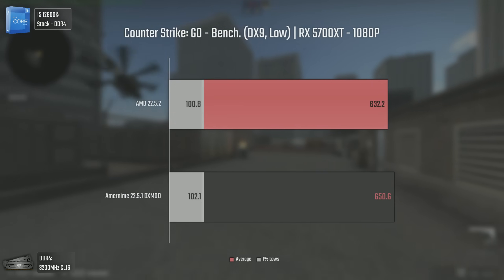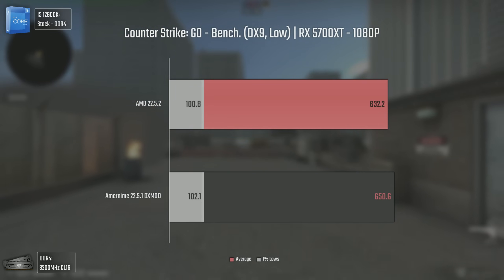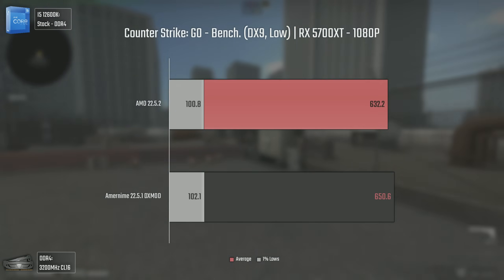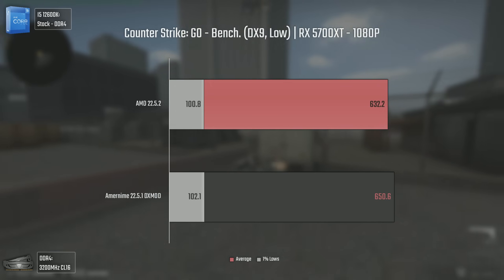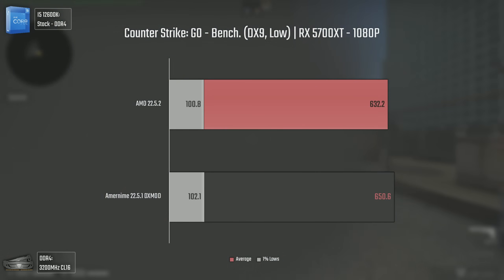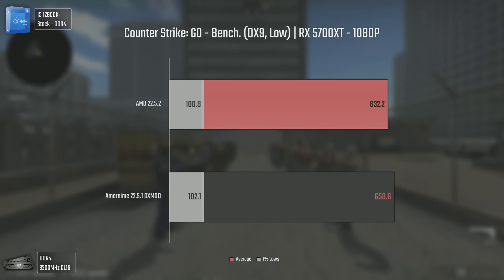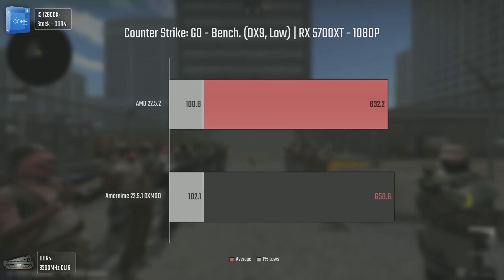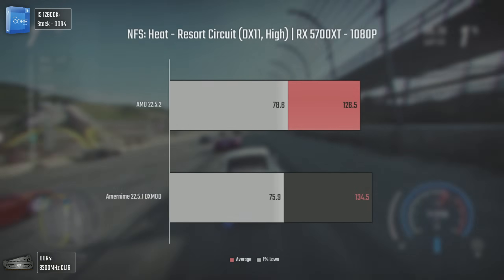To test if this fix is actually working for older cards, let's start with the CPU-dependent DX9 title CS:GO. The results, although most likely not noticeable in real gameplay, do not lie — we not only have 18 average FPS more but also around 2 more FPS in the 1% lows. Percentage-wise these 18 average FPS are nothing and will rarely impact overall performance, but the point was to see if the improvement was working, and even with the modded drivers it is.